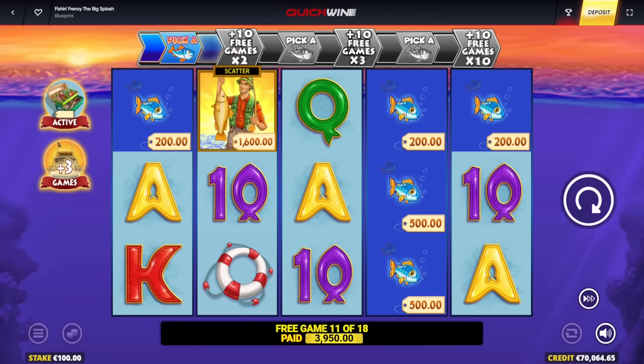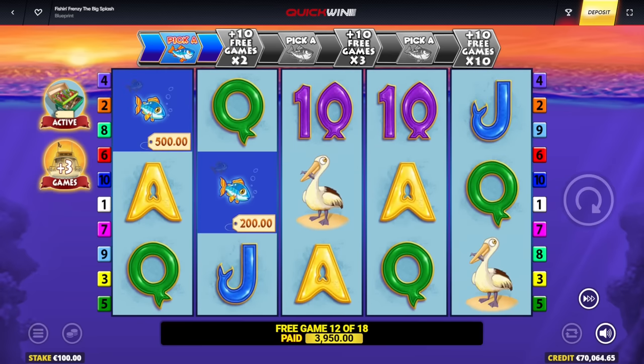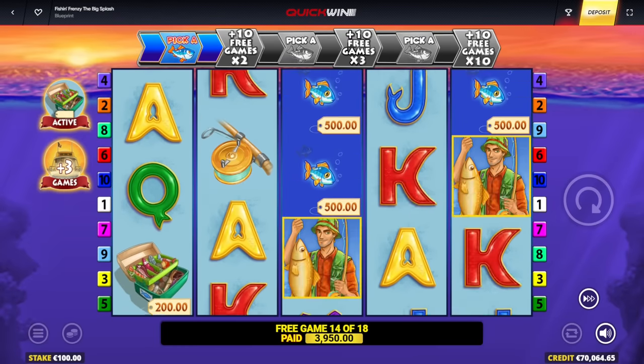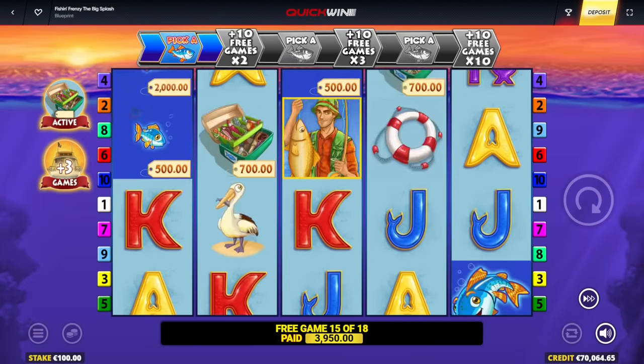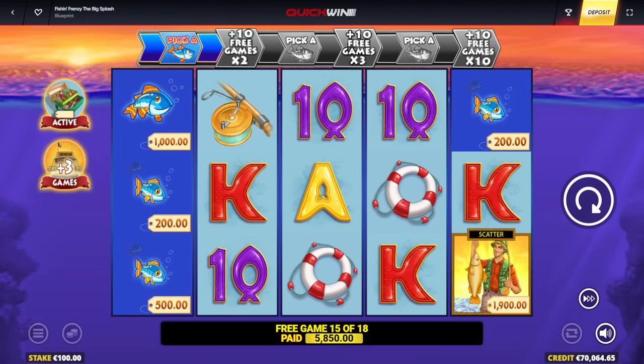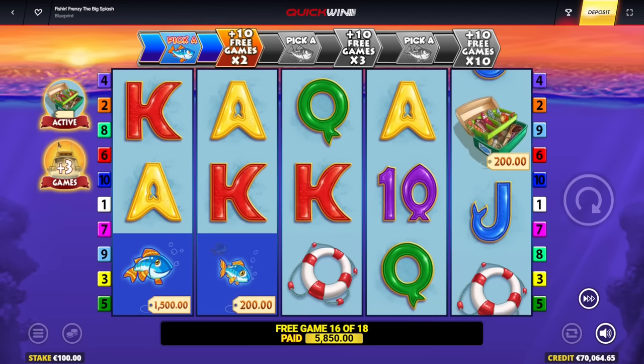1,600 euro. If I could land one more Fisherman I get 10 extra spins and the 2x multiplier of course. Come on — four more attempts. I got them! We got the spinner-onlys, we got the level up. We're on level 2 — it's been quite some time since I saw level 2 on this.